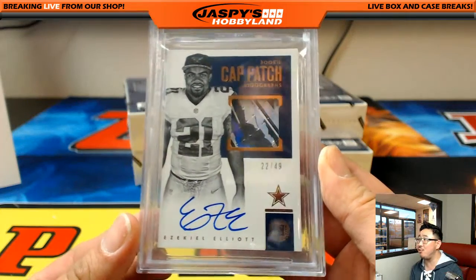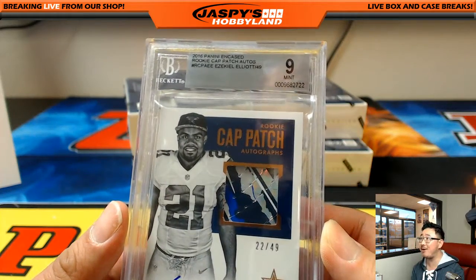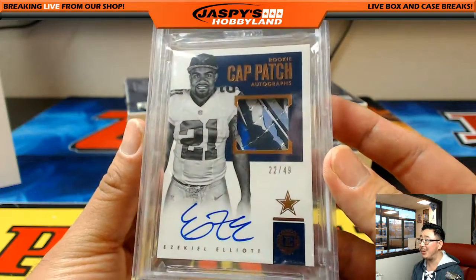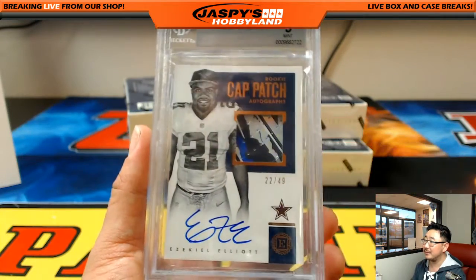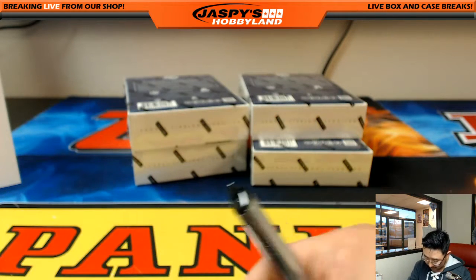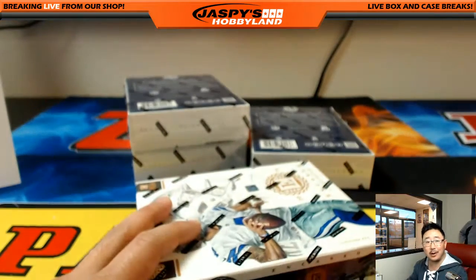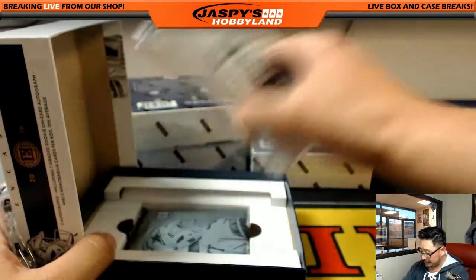22 out of 49 Rookie Cap Patch Autographs — Ezekiel Elliott for Michael Belfi and the Dallas Cowboys! Scared money don't make money. Nine and ten — Ezekiel Elliott. Wow. That's pretty sick, damn nice. Michael Belfi — what a case this has been. Still four boxes to go. Can you believe it? I wonder what some of these grades are — people are probably just going to crack them open.